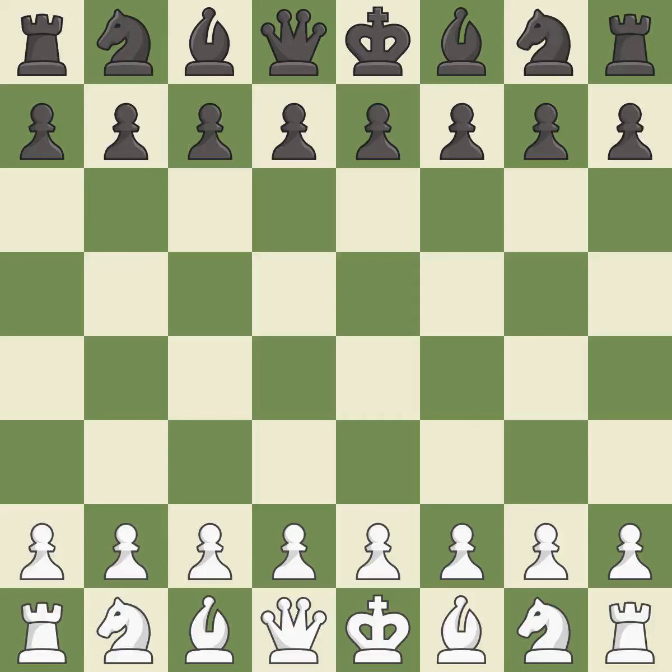Giveaway — one player was winning but then gave it away. That game was pretty competitive. The opening was balanced, and the middle game battle was fairly even. White's endgame precision was a cut above black.